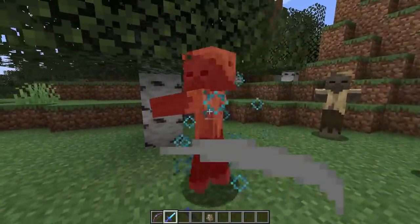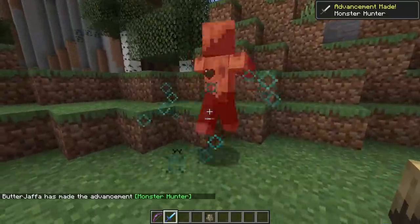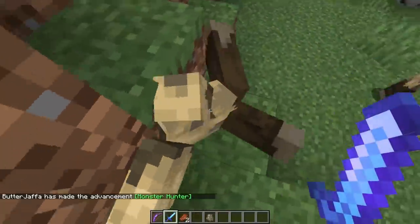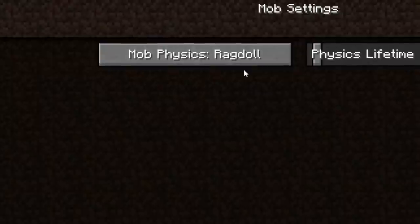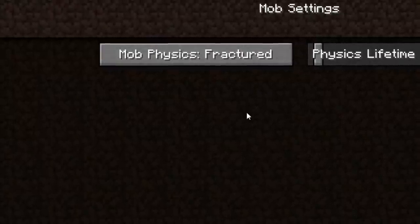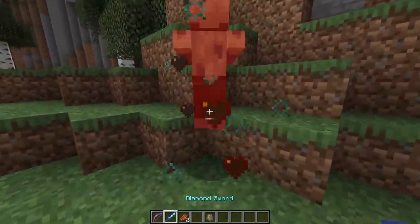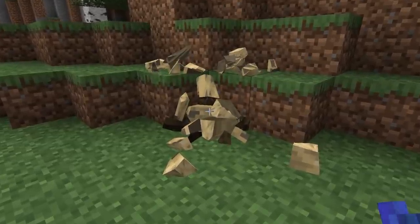Or to the actual simple and effective stuff — giving mobs ragdoll physics when you kill them. This is sick. And then you can push them around. Oh, that is awesome. Or maybe you don't like ragdoll physics — you can also give them 'fractured,' which is a little bit more gruesome, I'll admit. But hey, if you're into that kind of stuff, now you get it.